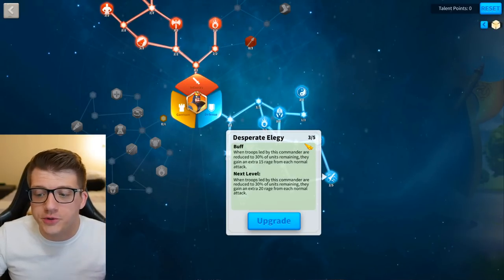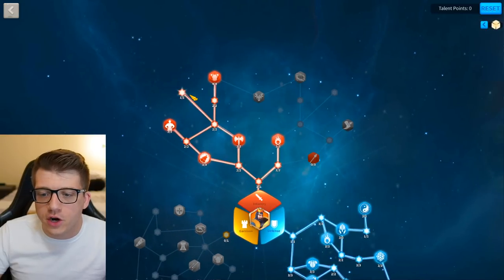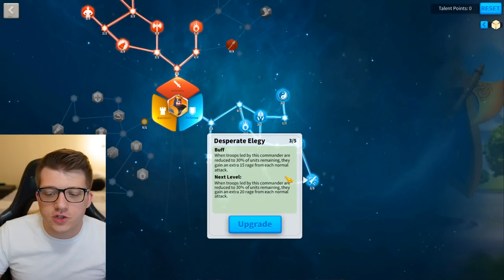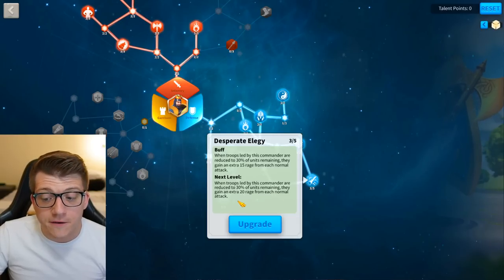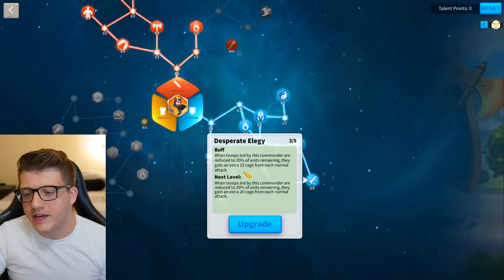We came all the way up to Desperate Elegy — you could argue taking a point away elsewhere and putting it there. Essentially when this troop is reduced to 30% of units remaining, they gain an extra 20 rage from each normal attack at rank 4, and 25 rage at rank 5. That's really nice — I only got it to rank 3 unfortunately.